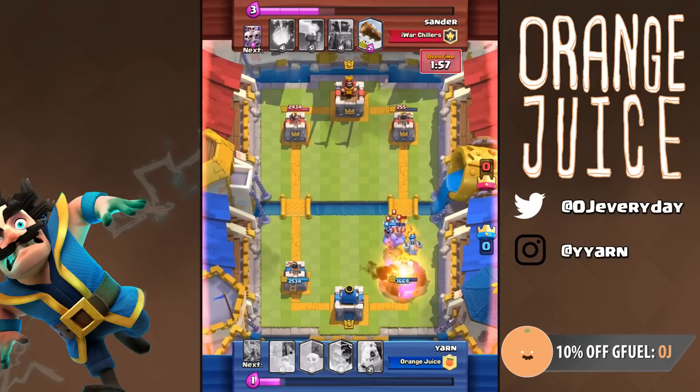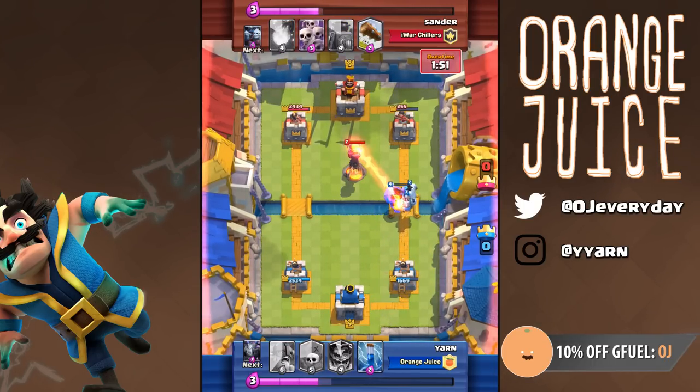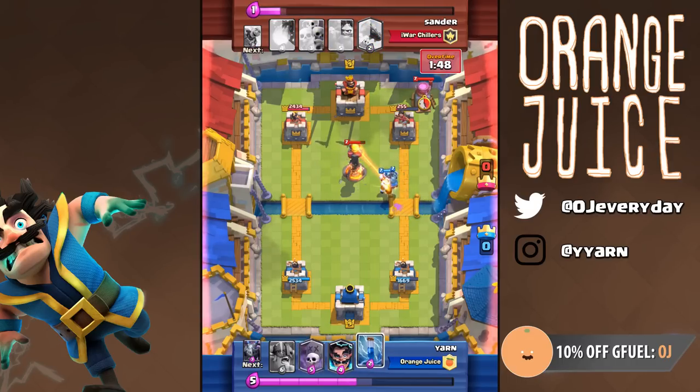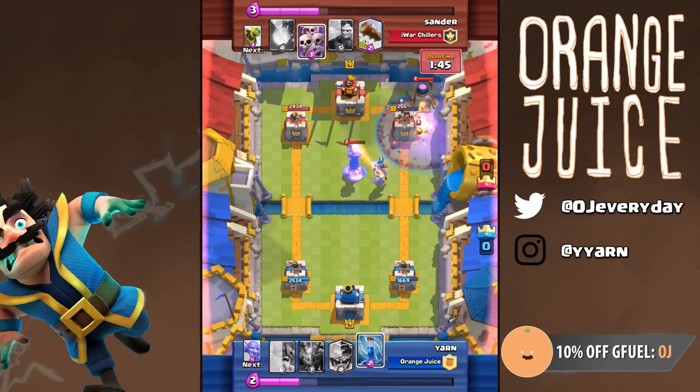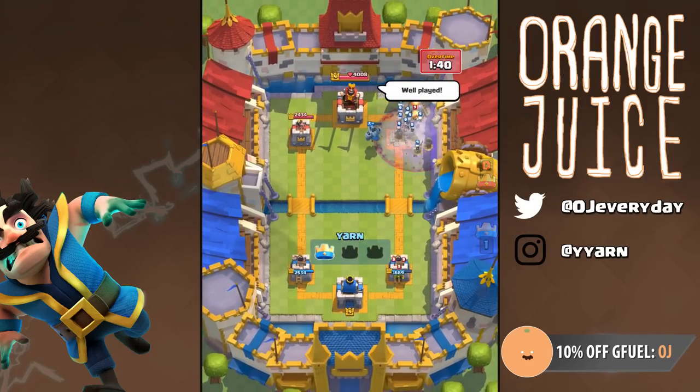A bit of an overreaction on the Fireball to counter his Goblin Barrel. There were a few openings where I could have used Graveyard and Zap to take out his Skeleton Army, or Graveyard and Fireball to take out his Minion Horde. But with this deck, when played properly, it counters everything a Zap Bait deck can throw at you if you play slowly.